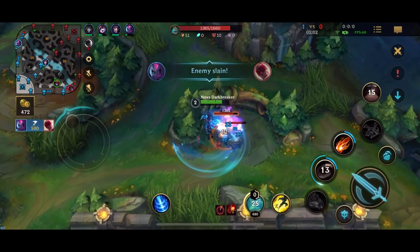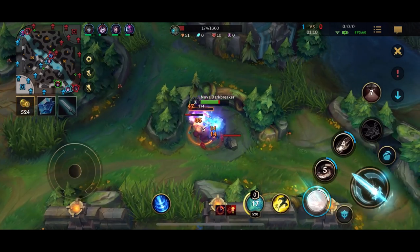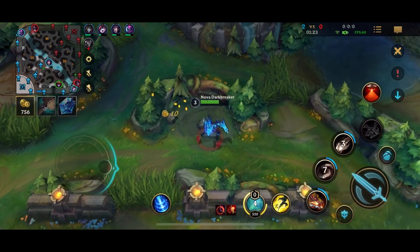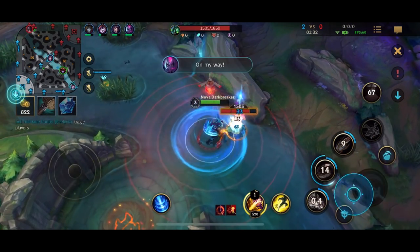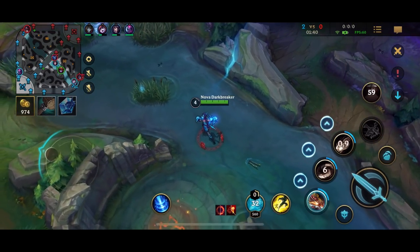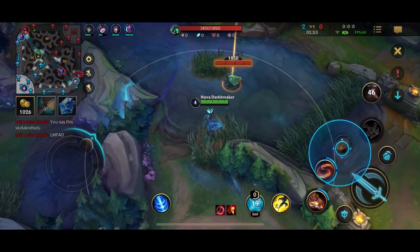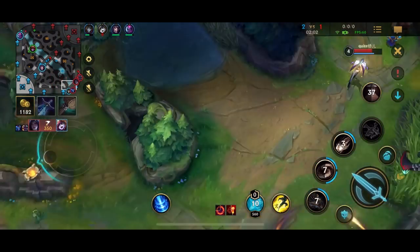This gameplay is a bit older — that's why I'm doing a full clear. I went for the bot scuttle because I saw Lee Sin topside going for the top scuttle, and as Shyvana you really can't contest Lee Sin at scuttle because he wins the 1v1. So it's better to take the opposite side scuttle. We actually ended up getting the double scuttle against Lee Sin — we are absolutely smurfing.